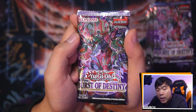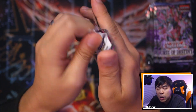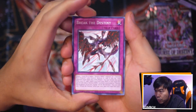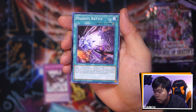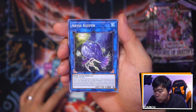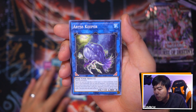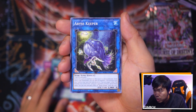We're gonna be cracking every pack nice and up close so you guys can see all the details of every beautiful card coming out of these packs. Pack number one — we start off with Break the Destiny, Heritage of the Light, Magicky Battle, and Abyss Keeper. This is a new card for Water monsters. Fish Link monsters with two Corner arrows cannot be used as Link materials. If this card is Link Summoned, Special Summon one Fish monster from your hand to a zone this card points to — pretty good for Buzzsaw Sharks.